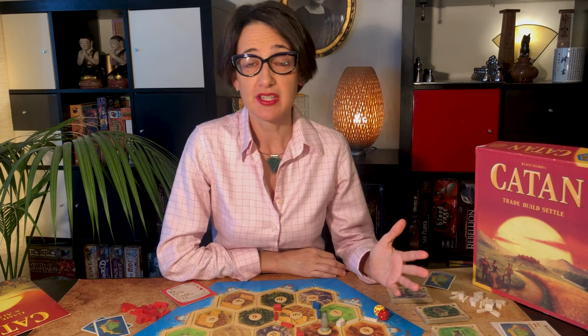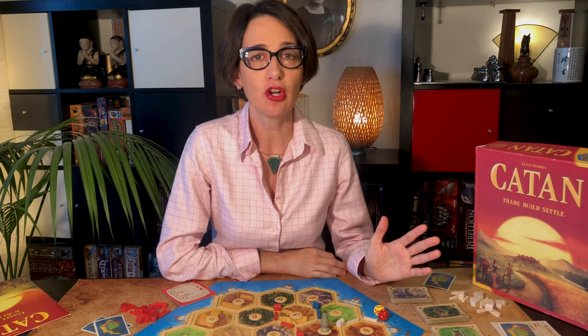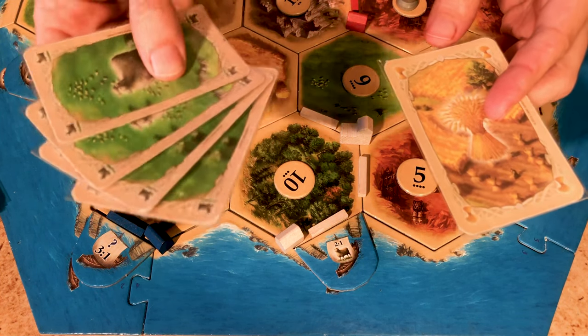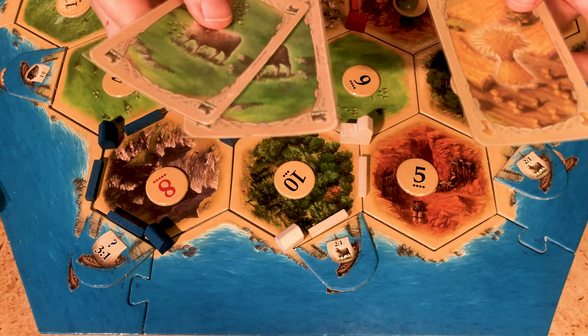If you did not collect enough resources to build, you can try to trade. Only the active player can trade, and there are two ways of trading. You can trade with other players — any deal goes, it's really up to the players. Or you can trade with the bank or the harbours. The bank gives you four to one: four cards of one resource to get one of another, which is a pretty bad deal. A better option is to trade with a harbour if you have a settlement or a city on it. Generic harbours let you trade three of one resource and get one of another. Specialist harbours offer two of a single resource for one of another — a great deal, especially if you're producing a lot of that resource.